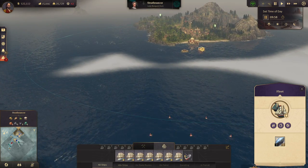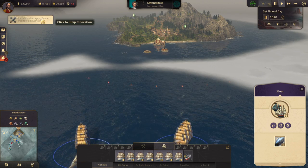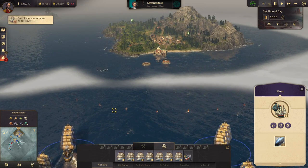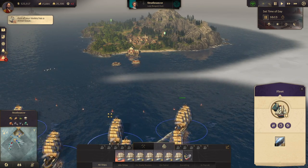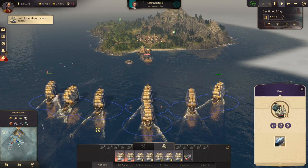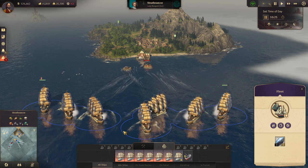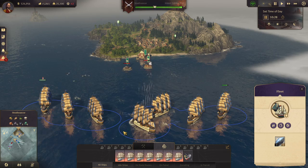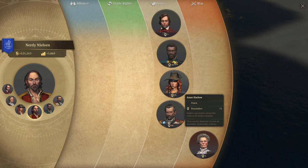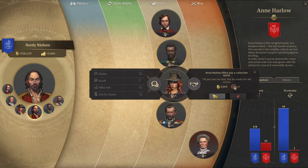And we'll start taking out that island. Making almost 6,000 right now — that's nice. Let's destroy this island. And we can quickly take a look at diplomacy. We're at peace with her. Do you have a quest? Yes — we'll do a quest for you, Anne.